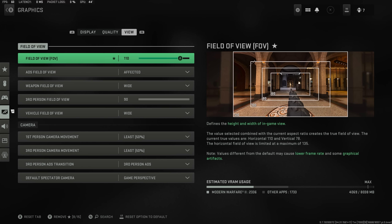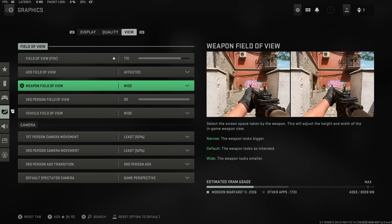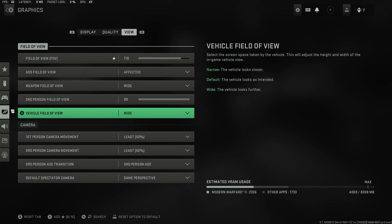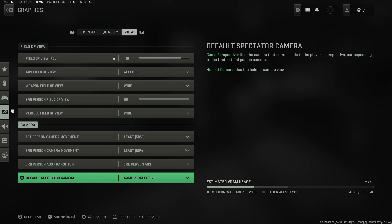Moving to view settings, I'm running 110 field of view. I previously ran 120 but I've been struggling to see things in this game compared to Warzone 1. If you have FOV above 80, make sure affected is on — this gives you less visual recoil so it's easier to control. Weapon field of view make sure this is on wide; it makes the gun take up less space on screen so you can see enemies more clearly. Third person FOV up to 90, vehicle field of view on wide, first person camera movement down to least at 50, same with third person camera movement. Third person ADS transition standard and default spectator camera as game perspective.